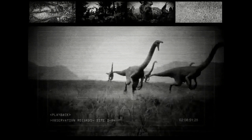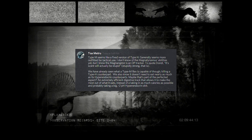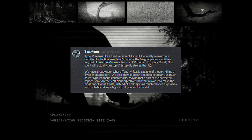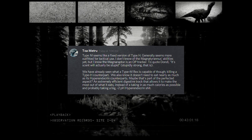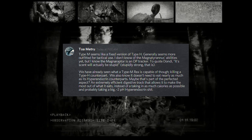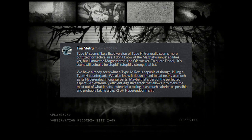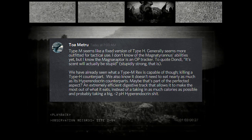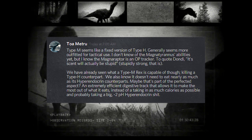The Magna seems to be a fixed version of the Hypo strain. Type M seems more outfitted for tactical use generally. I don't know the Magna Tyrannis's abilities yet, but the Magnoraptor is apparently an OP tracker — quote Dondy, 'its scent will be stupidly strong.' We've already seen what a Type M Rex is capable of, killing its Type H counterpart. We also know it doesn't need to eat nearly as much. Maybe that's part of the perfected aspect — an extremely efficient digestive tract that allows it to make the most out of what it eats.